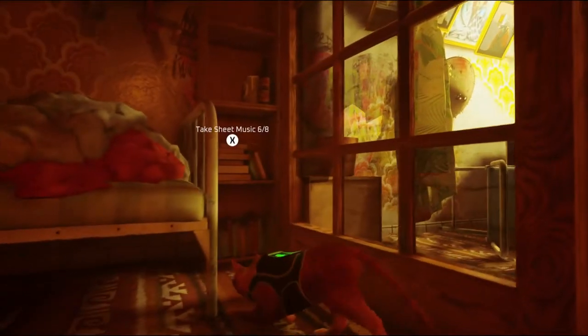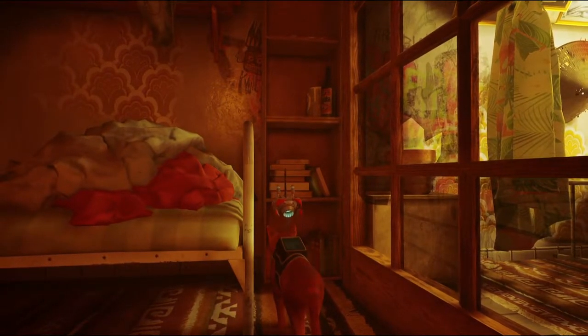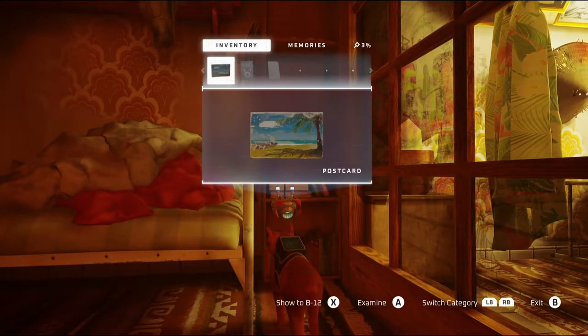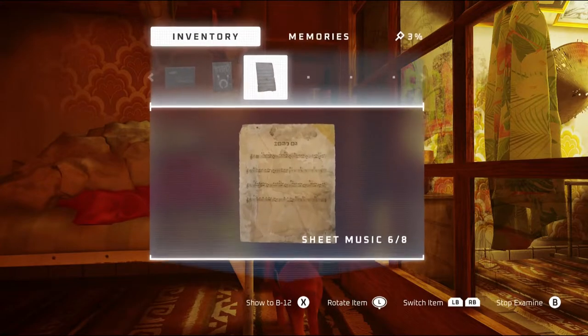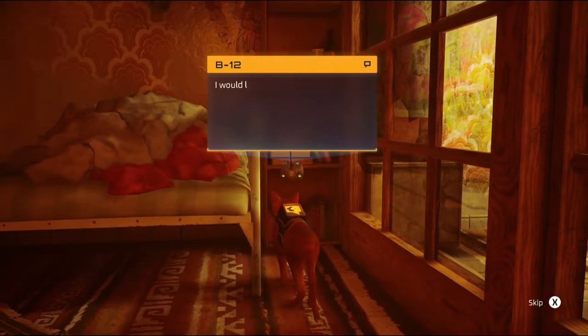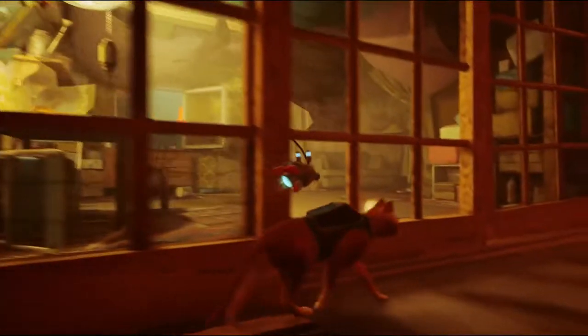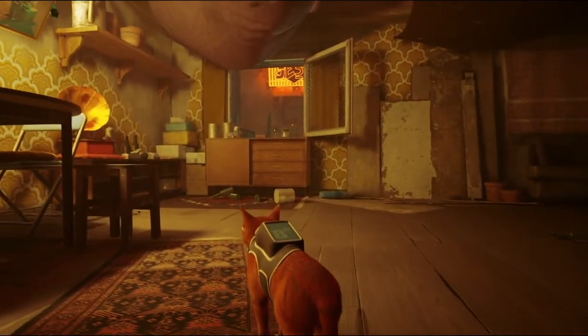One, two, three out of four — let's hide here for a second. Oh, sheet music! What does that do? Here's a notebook — it does have a sad face symbol. And we have this music sheet. What do you think, B12? I'd love to hear that played. Well, we do know where there is a piano, or at least we used to know. But I can't exactly read music, as I am a cat.